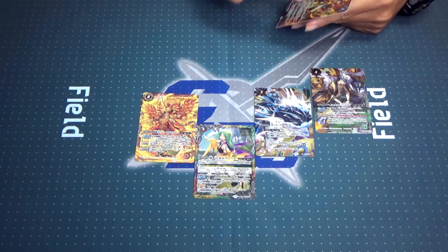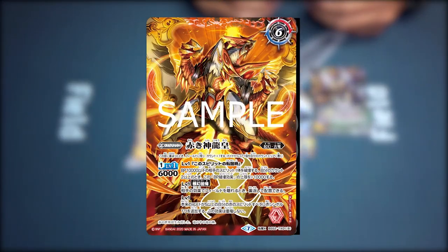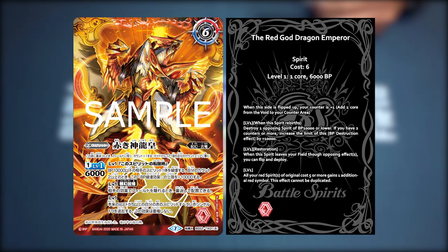Next is the B side of this card, which is the Red God Dragon Emperor. It's also under Family of Origin, Ancient Dragon. When this side is flipped up, your counter is plus one — add one core from the void to your counter area. Counter area can be anywhere on the table, so long as you know where to keep track of them. Then the level one ability: when this Spirit rebirths, destroy one opposing Spirit of BP 10,000 or lower. If you have two or more counters, increase the limit of this BP destruction effect by another 10,000 — basically 20,000 in total. The next ability is Restoration: when this Spirit leaves your field through an opposing effect, you can flip and deploy.